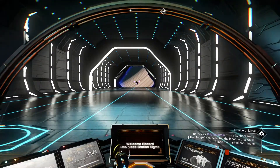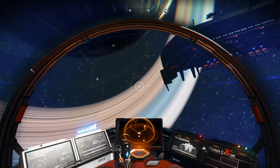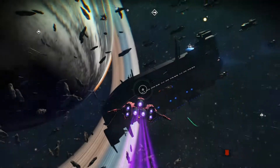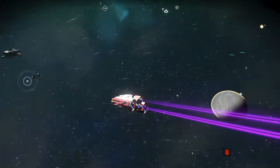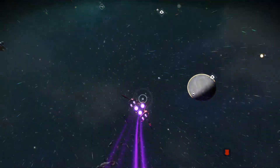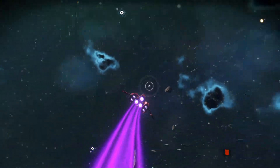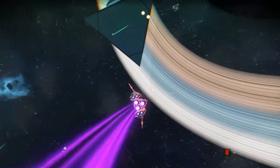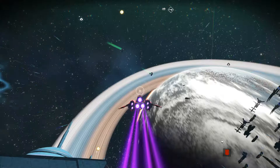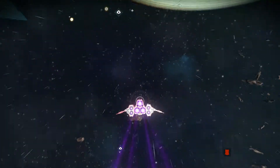He will fly around with you and help you out in space and things. He's kind of waiting for me here a little bit. He'll fly around with you and help you out. And that is squadrons — you can have up to four of them, so I could go back and recruit more of them. If I see a really good ship or something, I can go follow it, find a really good pilot.